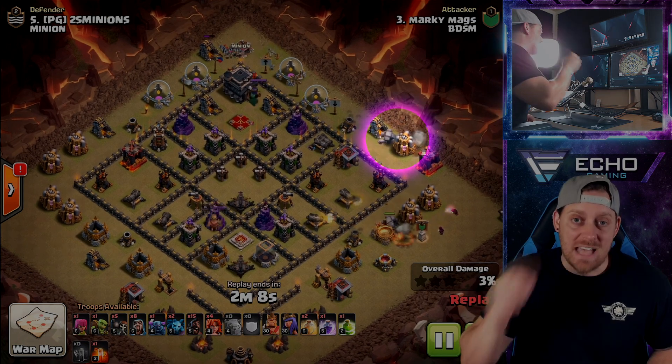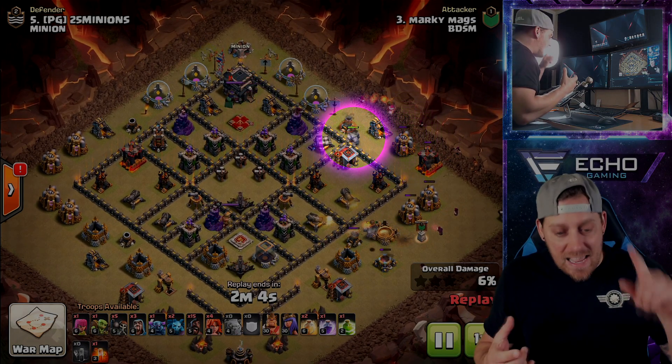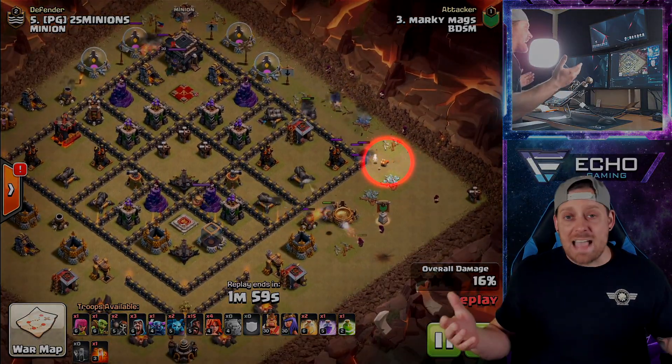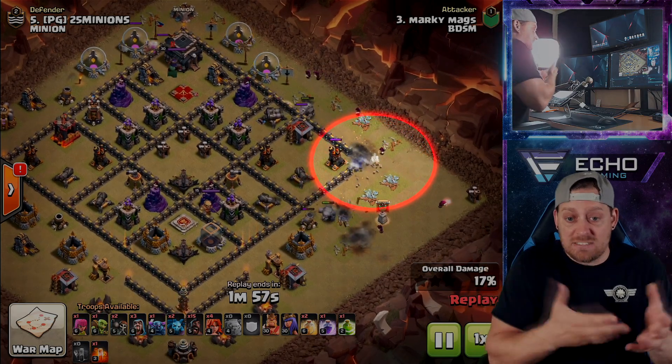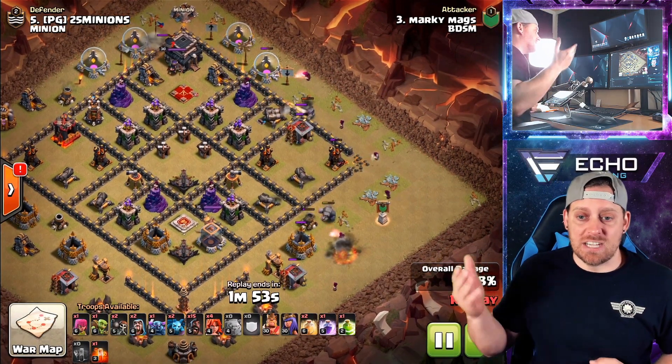That is next-level thinking. That is looking at a base, studying the base and saying: I could take advantage of a base right here — then coming in with an attack that is possibly vulnerable to those clan castle troops, but now won't have to deal with them.